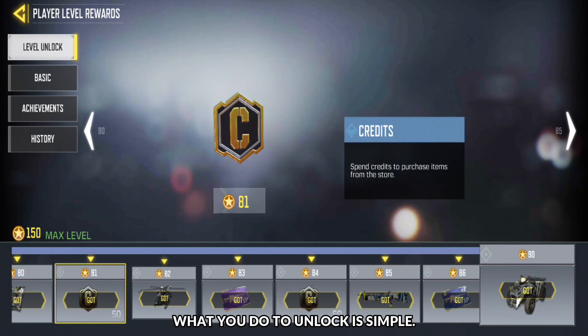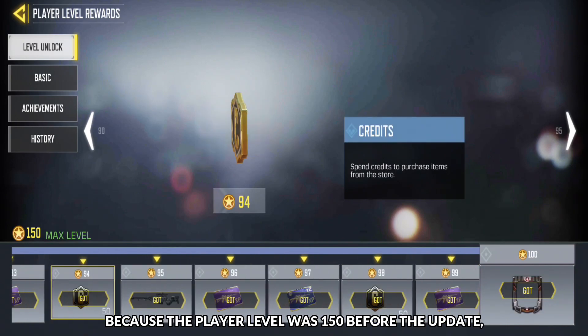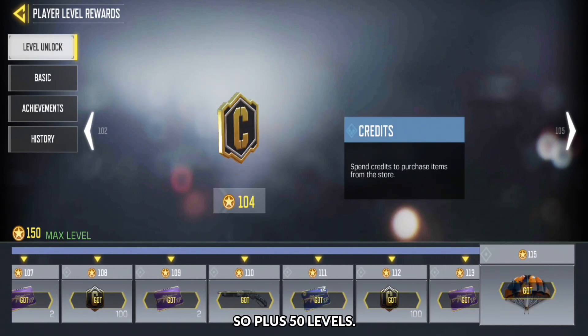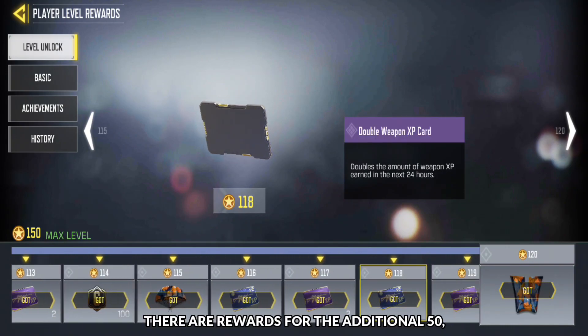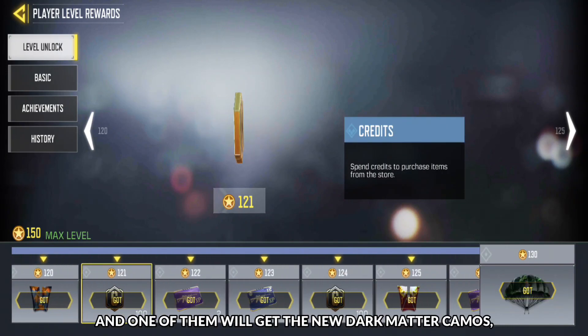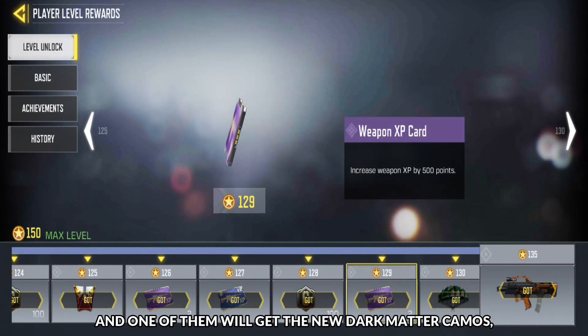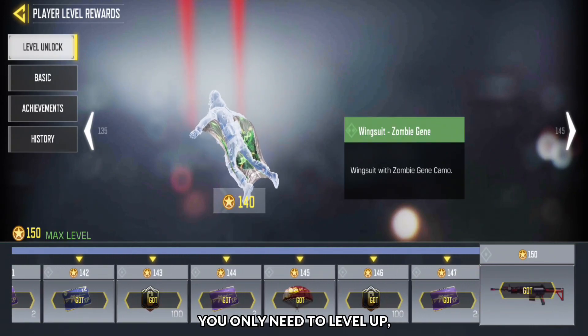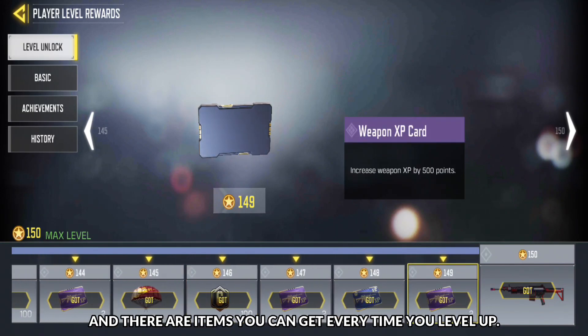What you do to unlock is simple. Because the player level was 150 before the update, it will be 200 after the update — so plus 50 levels. There are rewards for the additional 50, and one of them will get you the new Dark Matter KMO and Cosmos for selected weapons. You only need to level up, and there are items you can get every time you level up.